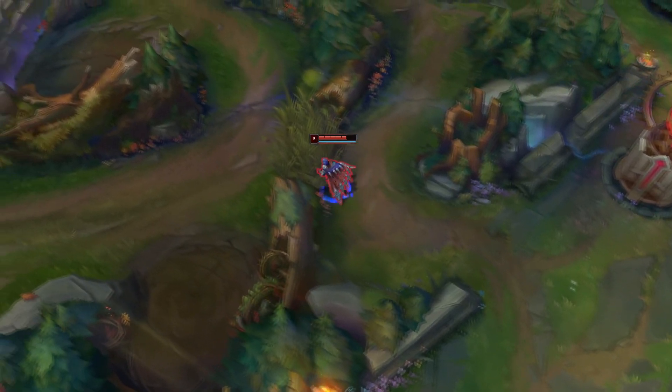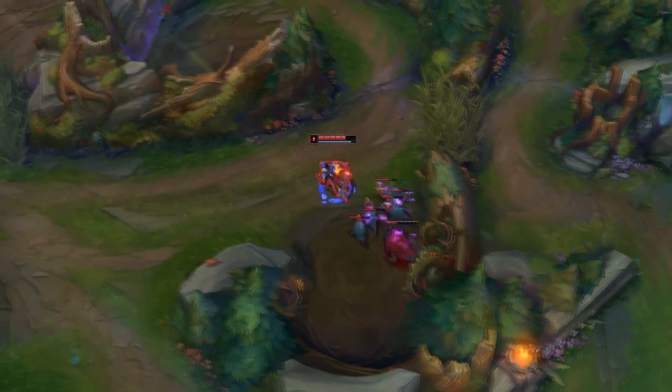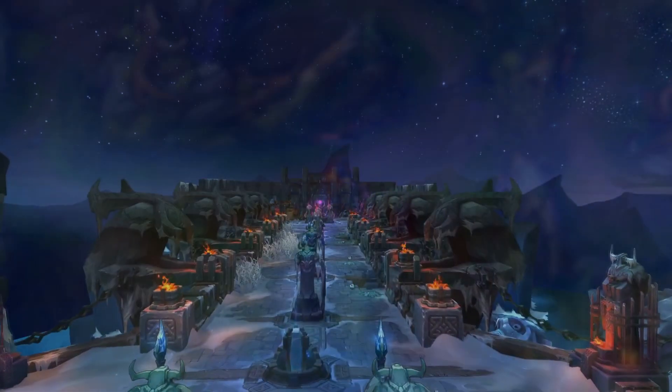Last Whisper has few situations where it can be bought in lane, but it's not an item you buy into every tank matchup. A tip I have is to click on the enemy character model and look at their armor values. Here are also the equations I use to help you plug in values for the champions that you play.